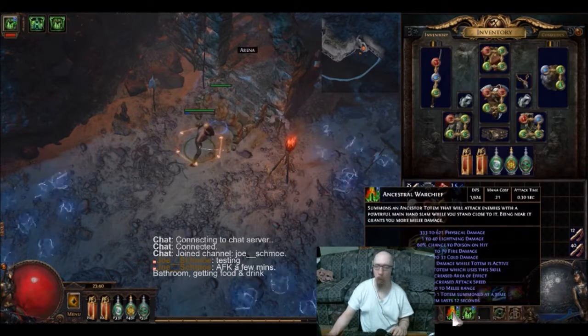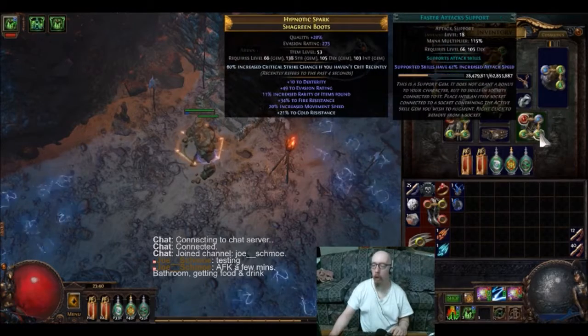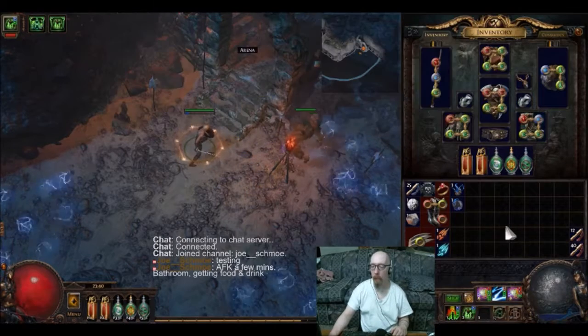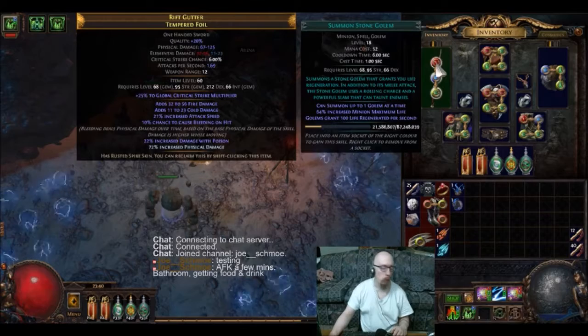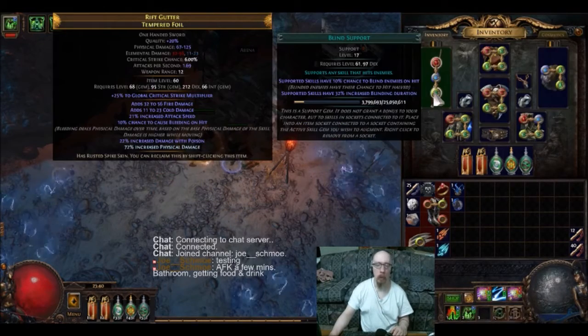Then I've got Ancestral Warchief with Increased Area of Effect, Faster Attacks, and Poison Support. Then I've got Stone Golem — gives me a friend to help me out — with Elemental Resist and Blind Support.